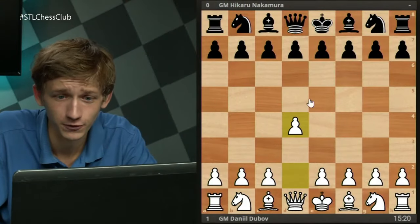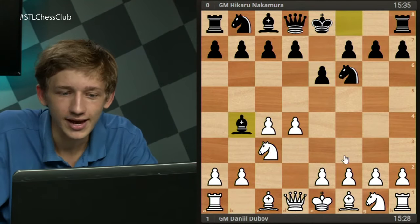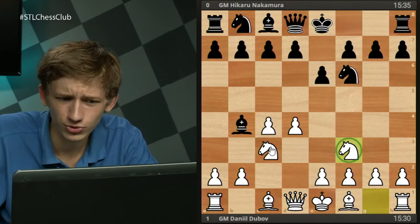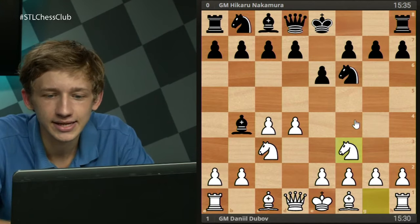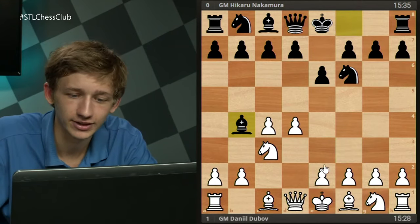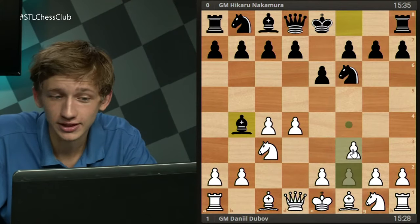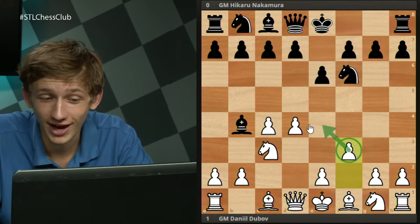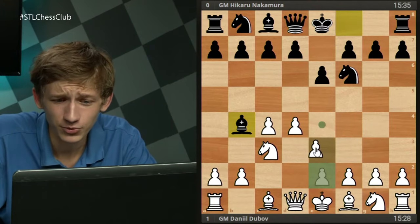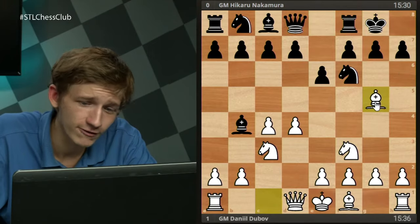Dubov had one or two nice games, and this was definitely one of them. If you're a fan of miniatures, this one qualifies under most definitions. Dubov plays d4, Nf6, c4, e6, Nc3, Bb4, going for the Nimzo Indian, and then Nf3 — the three knights variation rather than two knights Nimzo. This is a reasonably solid way of playing against the Nimzo for white. Some of the more ambitious lines involve leaving the knight back on g1 — Qc2 is the classical Nimzo Indian. Knight f3 is one of the more solid approaches. We have kingside castles by black, and then Bg5 by white. The point here is that this bishop has left the kingside by coming out to b4.